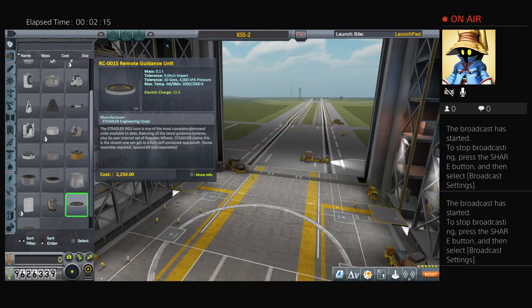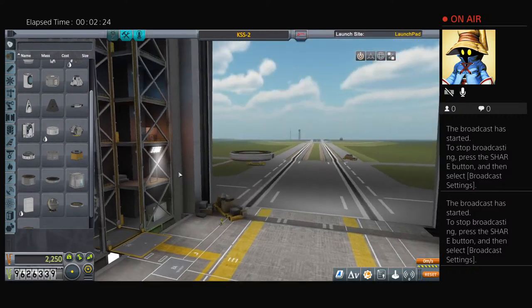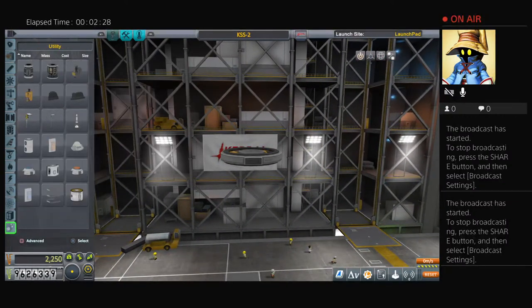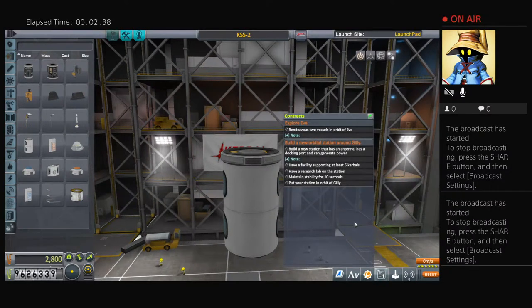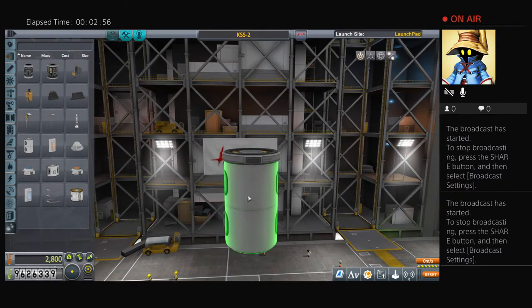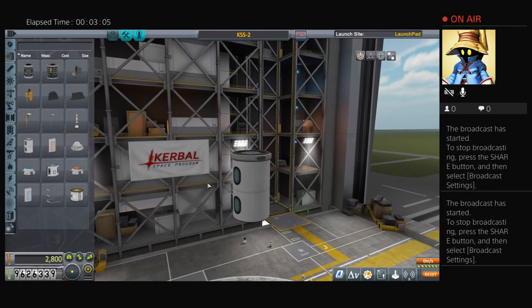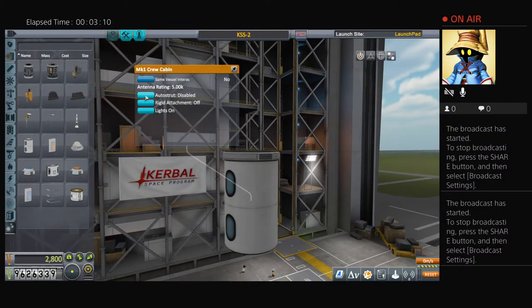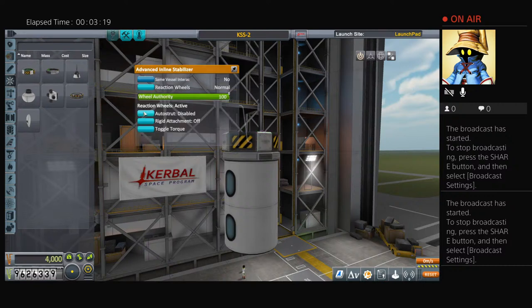Let's start by grabbing the smaller RC-001S remote guidance unit. We'll just set that to heaviest part, since it has a reaction control wheel in it. We are going to make this relatively simple — not a very large station core. We'll grab this Mk.1 crew cabin, and we're using it because it supports two kerbals. We only need the facility to support five kerbals, which, once we launch the land-and-return mission to Gilly, that vessel will dock with this around EVE before moving them to Gilly. It will be a three-kerbal command pod added with these two slots here that will make for five and fulfill the prerequisites for that contract. Let's go ahead and continue. We'll autostrut that to grandparent part, then place a reaction control wheel up here above that and set it to heaviest part for a little added mobility.